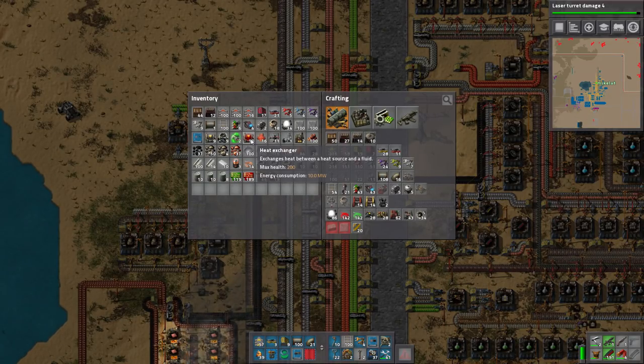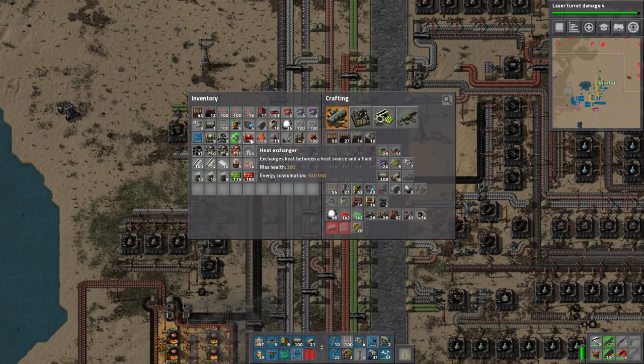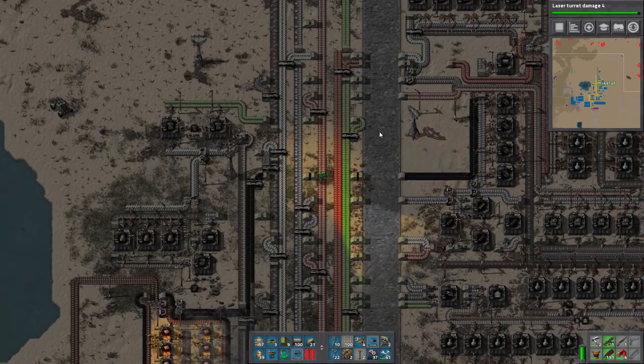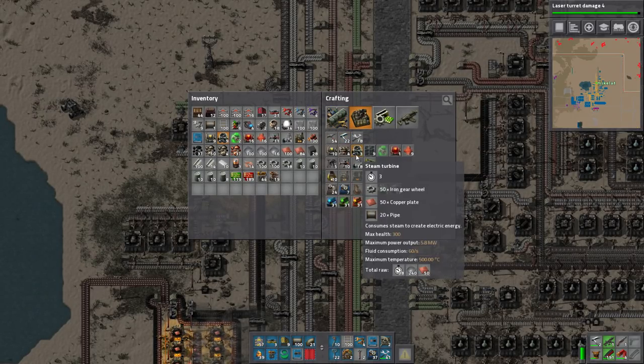For two reactors you need 16 heat exchangers. For four reactors, you need 48 heat exchangers, and this is because of adjacency bonuses for reactors. There's no way to do this math in your head really. People did the math for it and I have it on my second monitor here. You need 48 heat exchangers, five offshore pumps, 83 steam turbines - and that makes 140 megawatts of power. But we're doing two reactors: 16 heat exchangers, two offshore pumps, and 28 steam turbines. I've made like just nine so far, so we need more.